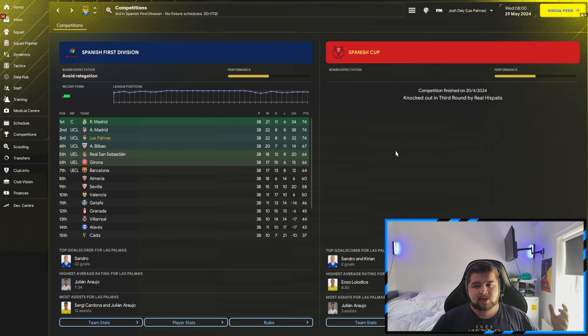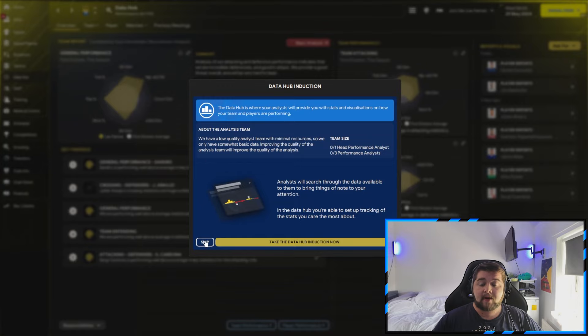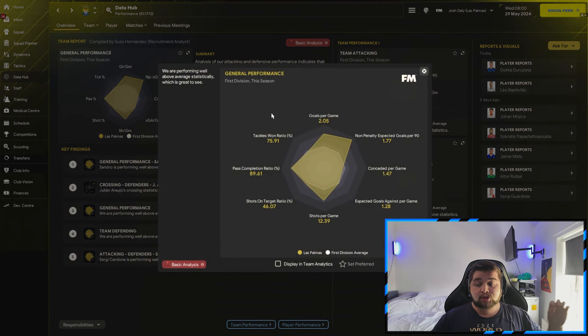We did play in the Spanish Cup — that didn't go as well, to be fair. But overall, a season with Las Palmas with no signings is absolutely incredible. The data hub shows just over two goals a game at 2.05, 1.47 conceded, an 89% pass completion, and just over 12 shots a game. I will be talking in the tactic breakdown about how you can potentially lower the goals conceded per game with a couple of little tweaks.